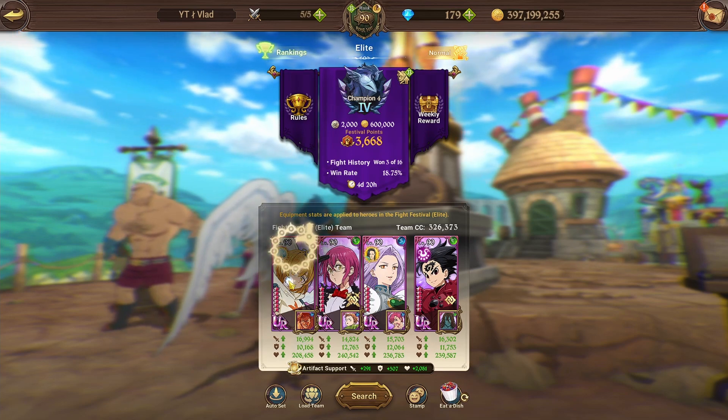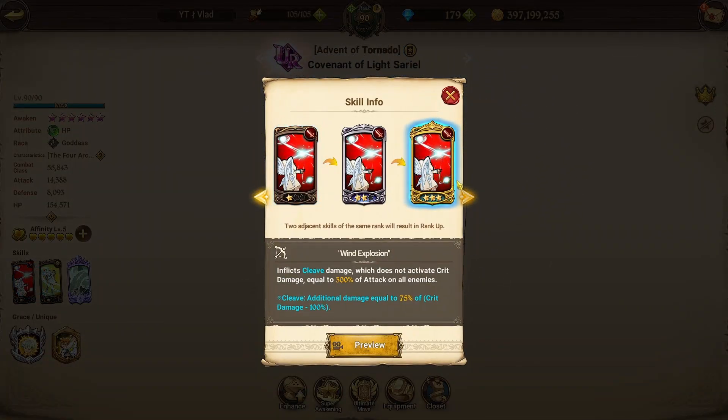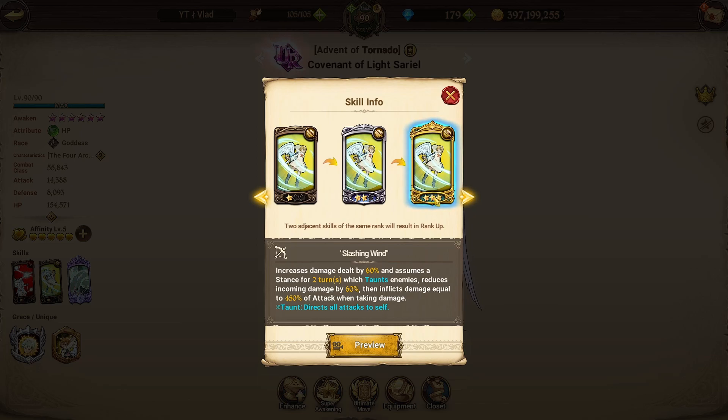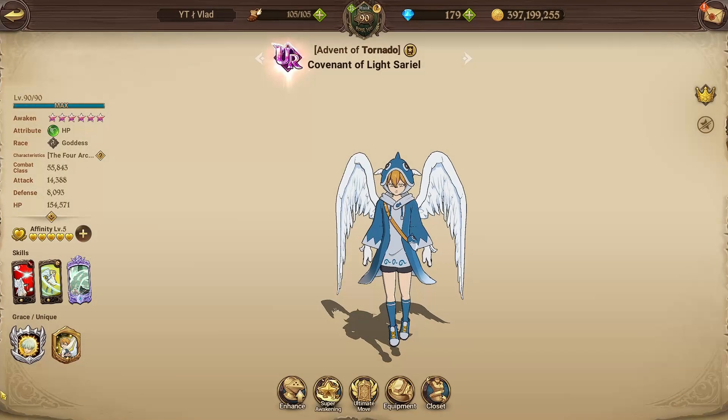If you guys don't know what Sariel does — the first card inflicts cleave damage which does not activate crit, dealing damage equal to 300% of attack on all enemies. The second card increases damage dealt by 60% and assumes a stance for two turns which taunts enemies, reduces incoming damage by 60%, then inflicts damage equal to 450% of attack when taking damage. The ultimate inflicts quell damage equal to 330% of attack on all enemies.